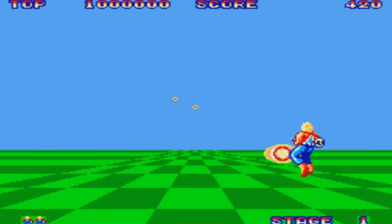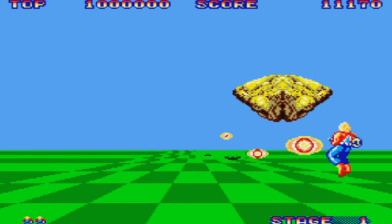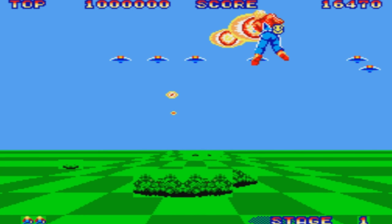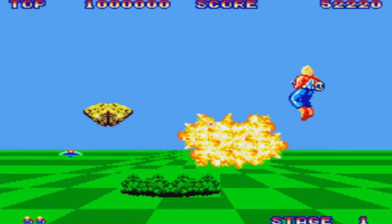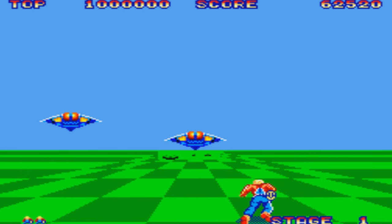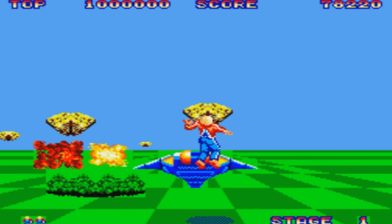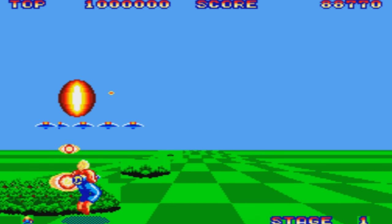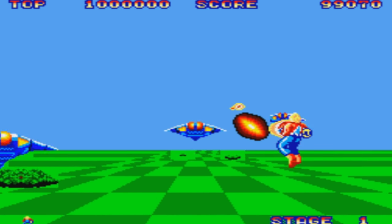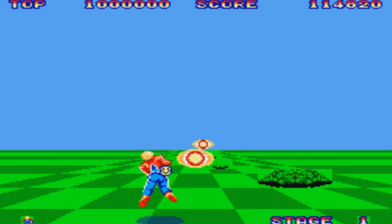Now let's talk about the Sega Master System port of Space Harrier, which was also developed and published by Sega. It was released a year later in 1986, and in some places 1987. The game is pretty much the same, with a little bit of a backstory and a few slight changes here and there, but nothing that changes anything important about the game. I'm going to focus on the graphics, music, sound effects, and controls. As you can see, the Sega Master System port is very heavy on limitations, and there's nothing wrong with that — this is an 8-bit console.